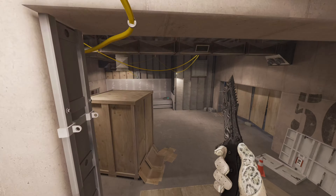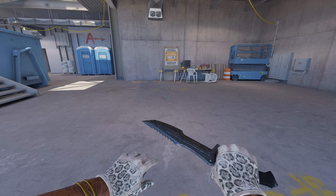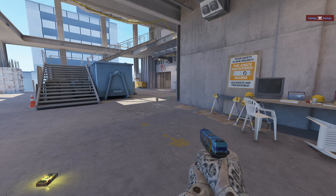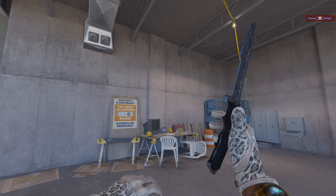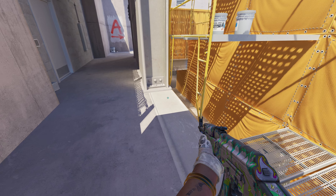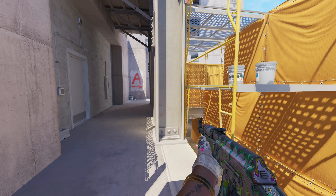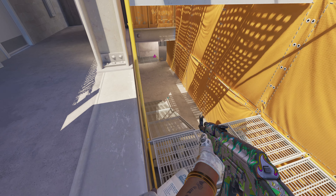They've also changed the spawns a little bit on the T side — I don't know exactly how much, but it isn't much. This spawn at least is very comparable to what was there before. So this peek will be significantly more favorable for CTs now. Before, the T's could kind of already be in position when CTs tried to swing, whereas now they might be all the way down here trying to get up onto the scaffolding.